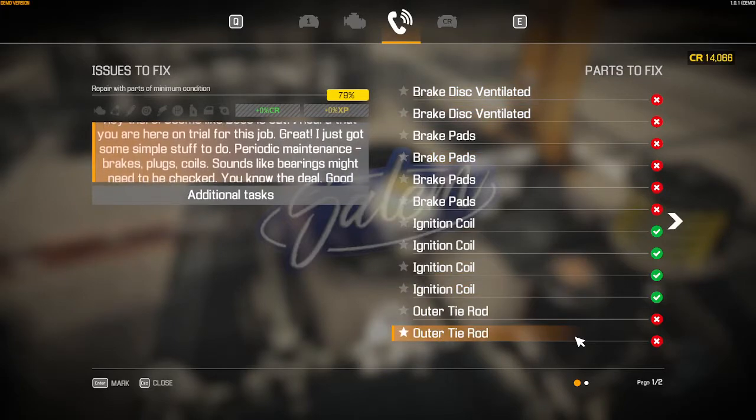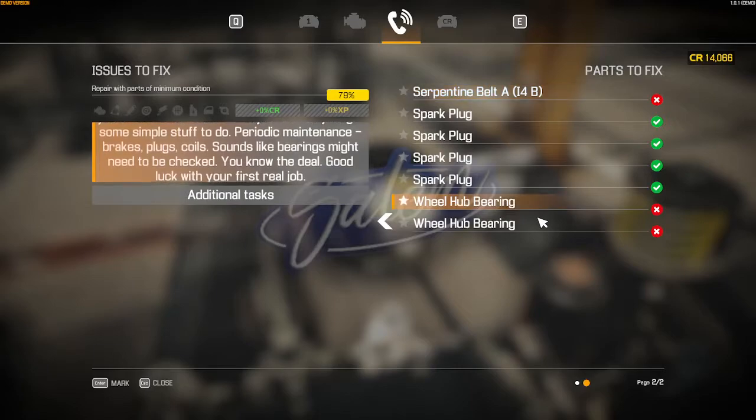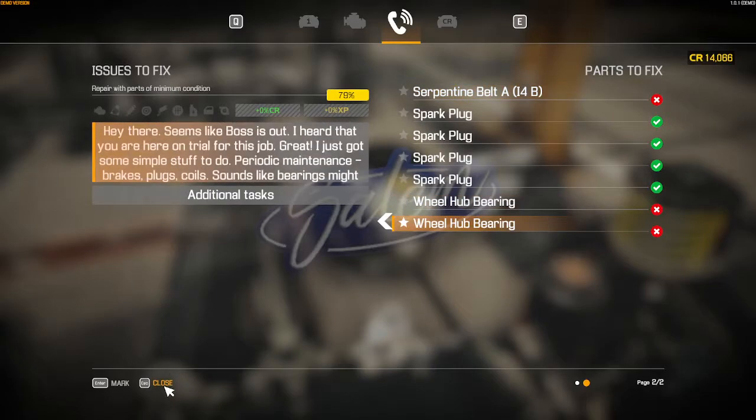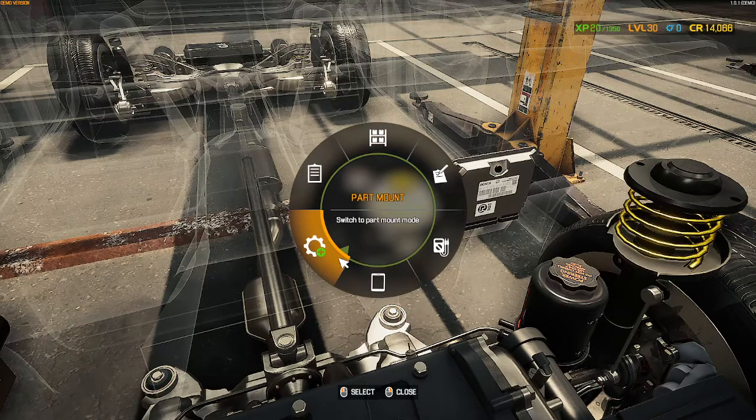Now look at the car status once again. It says brake disc ventilated okay, brake pads okay, then we've got to do the outer tie rod, the belt, and the bearings. Most of that's gonna be under the car with it lifted up, so let's escape.